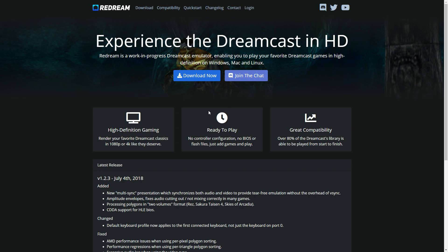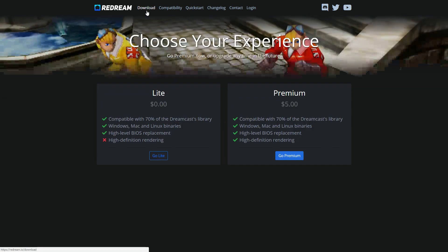So this thing definitely has some things going for it. There's one thing that might turn some people off and that is that this is not necessarily a free emulator. The light version is free and then the premium version is $5. Being an HD Dreamcast emulator, if you go free, high definition rendering — you're not getting it with the free version. With the premium $5 version, you can go 1080p, you can go 4K. You've got all the options going there.